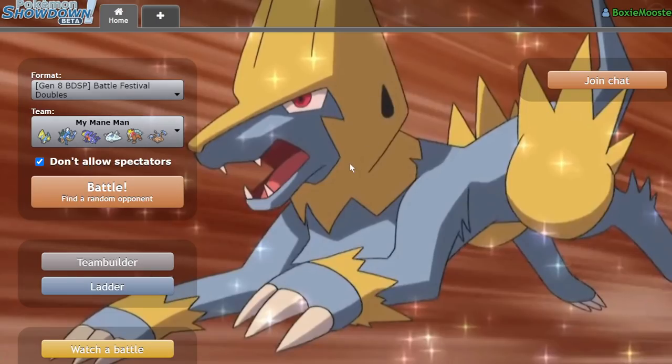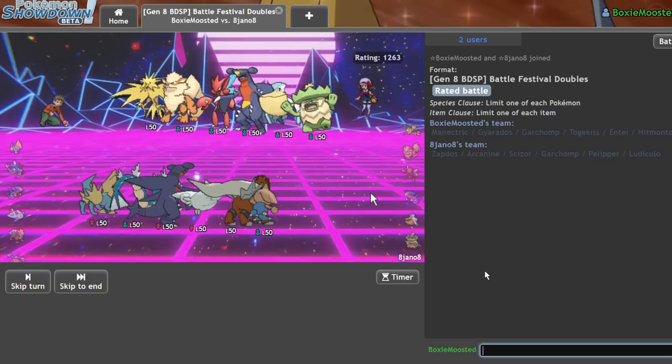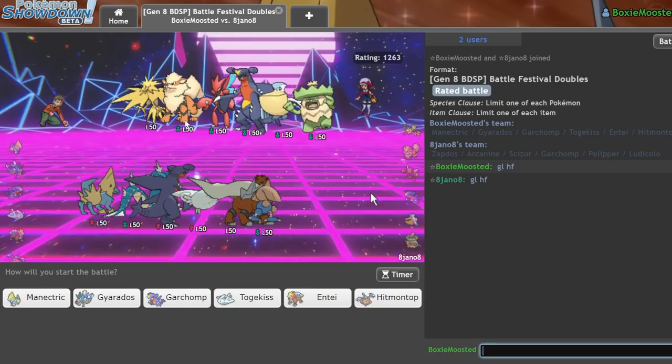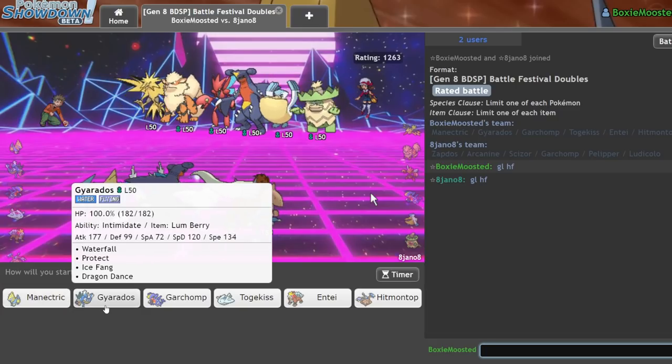Tonight I'm going live on my main account trying to get my ladder up, probably using this team. For the alt account, I'm testing all my teams here for Showdown Lives. So far this team's been really successful — still on low ladder, but it's not because I've lost, it's because I've played not enough games. We face a Rain team immediately, and I actually don't mind this matchup at all. Gyarados does really well into Rain, and if we lead with Manectric we're safe against Zapdos.